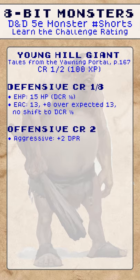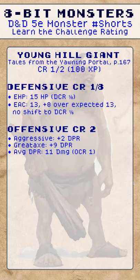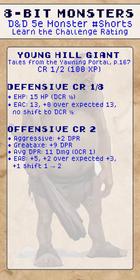The offensive CR comes from Aggressive, plus 2 DPR, Greataxe, plus 9 DPR. The average DPR is 11, which is an OCR of 1. The effective attack bonus is plus 5, which is plus 2 over the expected — a plus 1 shift from 1 to 2.